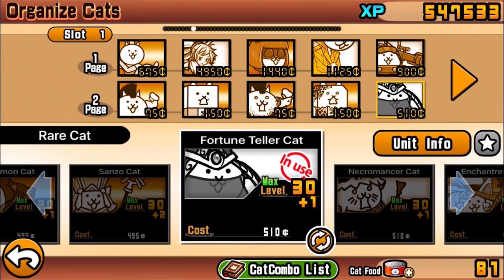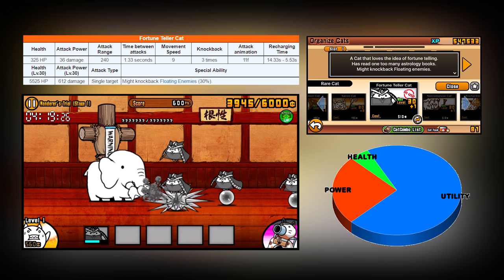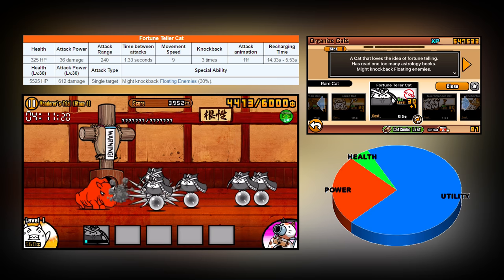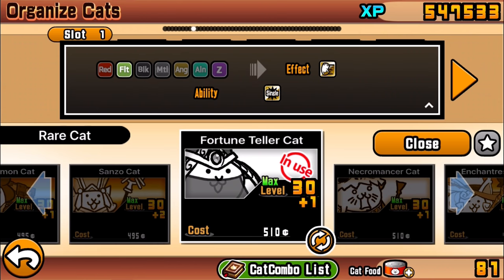Let's get into the cat description. The Fortune Teller Cat: 'a cat that loves the idea of fortune telling, has read one too many astrology books, might knock back floating enemies.' I don't really read astrology that much myself, but this cat specializes in knocking back floating enemies.